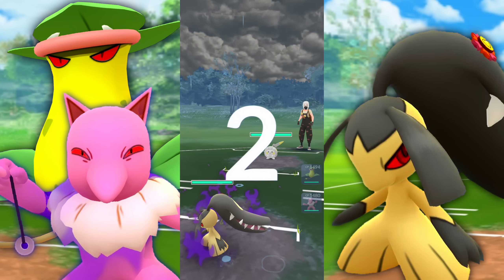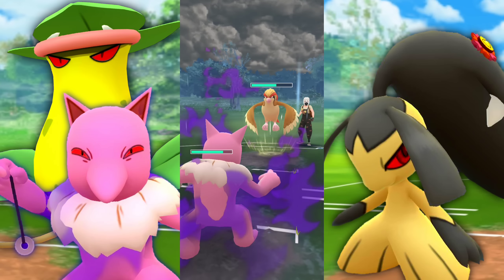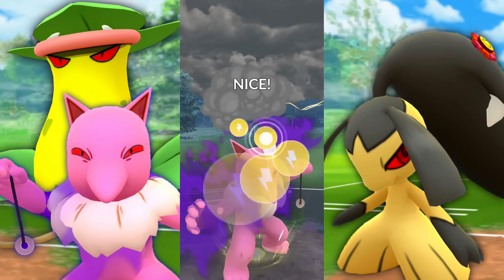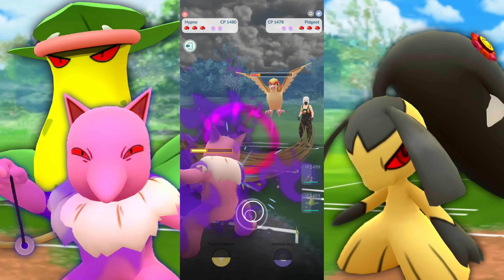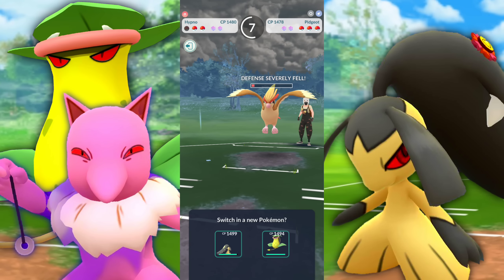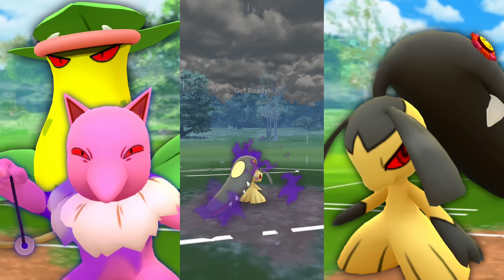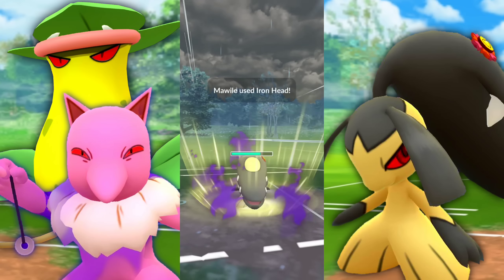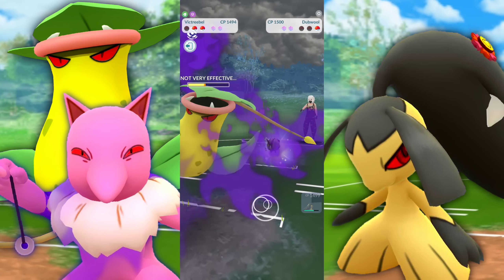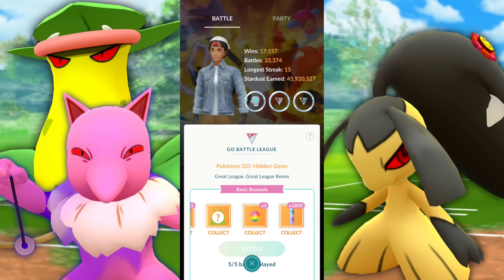Next battle, another Togekiss. I love to see this. They swap into a Pidgeot, so I bring in Hypno because it has Fire Punch — Victory Bell doesn't want to face a bird. We call the Feather Dance. Since we're Shadow we're not getting STAB on Thunder Punch, but Confusion damage is adding up. They get to a Brave Bird. I bring in Mawile to keep my last Pokémon a secret. They've got a Dubwool — Razor Leaf isn't very effective against it. But since they let Iron Head go, we can win. They hit me with a Body Slam, we farm them down, and they back out with two shields knowing it's over.